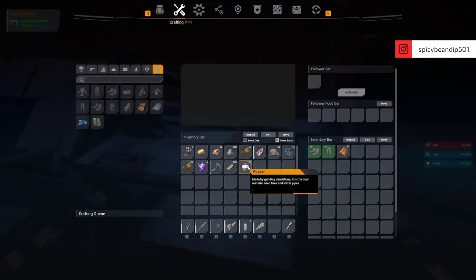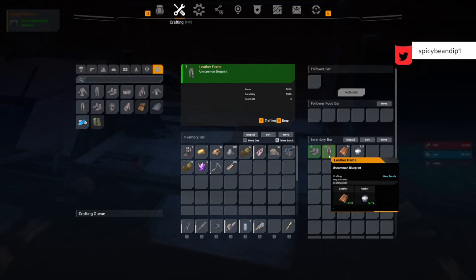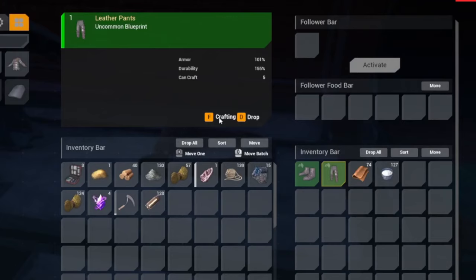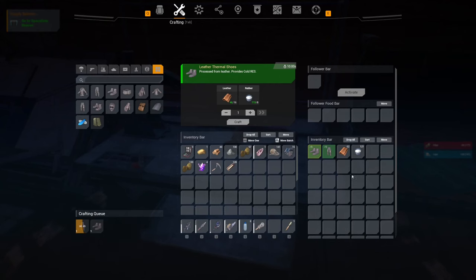Number ten: if you start finding colored blueprints, it's worth crafting them for small advantages in gathering, crafting, and PvP and PvE. To use them, take them to their respective bench — just the gear bench — put all the materials in, and when you have everything, click on the BP and hit craft. The same works for BPs in your inventory, like stone tool BPs. Use them as you find them — they make a difference.